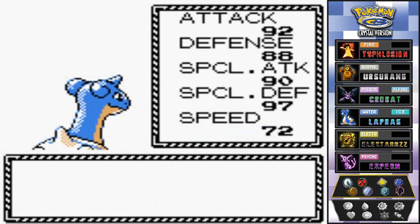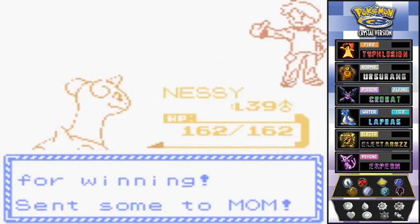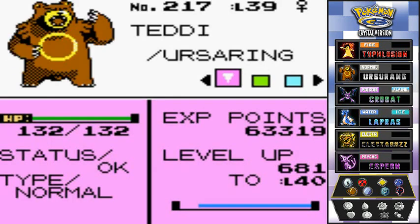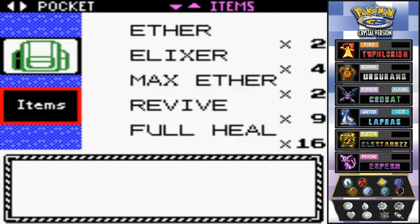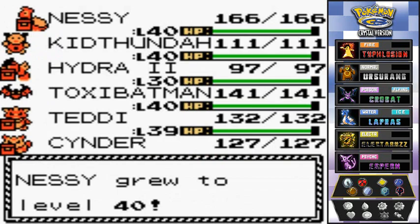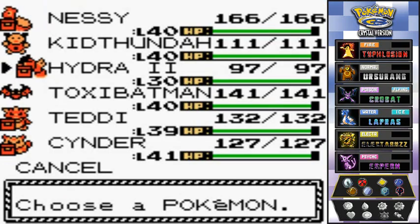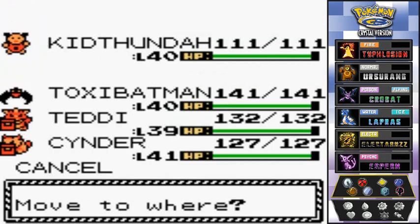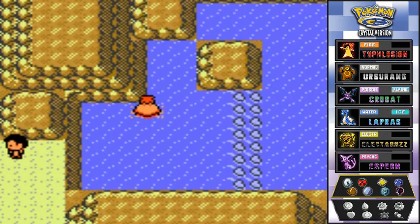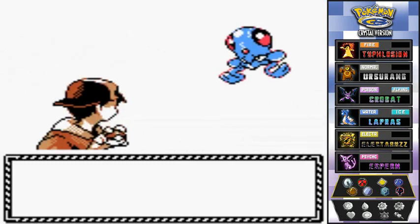Nessie grows to level 39! Teddy is getting close to level 40 too. We check Teddy's stats — yep, Nessie is closer. We use the Rare Candy on Nessie — that's pretty badass. For the next battle we'll start off with Hydra Number Two for good old times' sake.